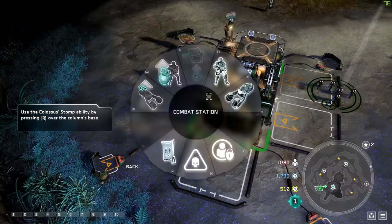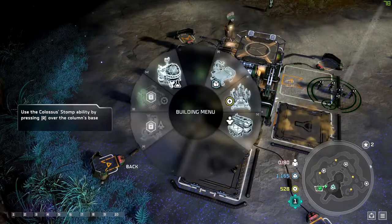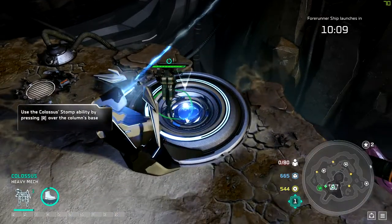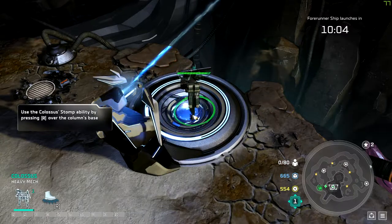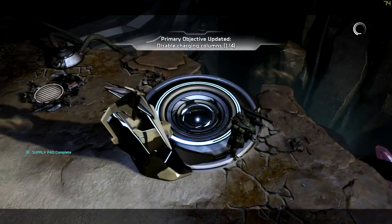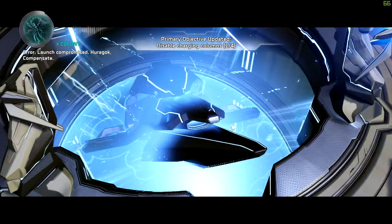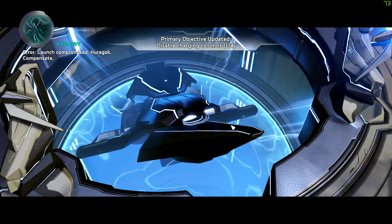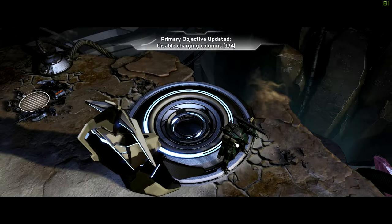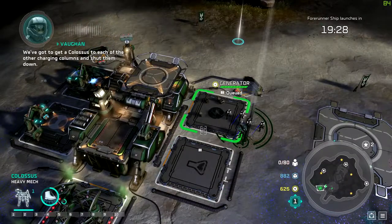Supply pad constructed. The charging column is shutting down. Launch compromised. Who is Hura Gok? That's slowed down the launch of the ship, giving us more time. We've got to get a Colossus to each of the other charging columns and shut them down. Once they're all down, that should neutralize the energy field around the ship. Our base is under attack - luckily we've got this Colossus to lean on.